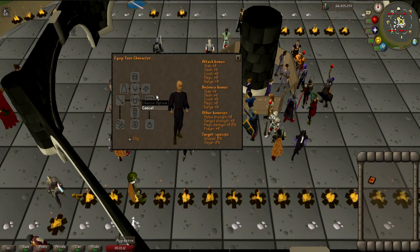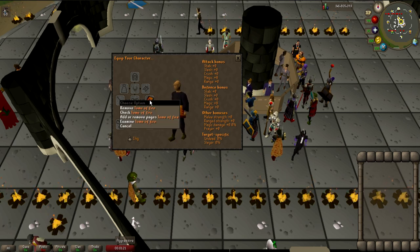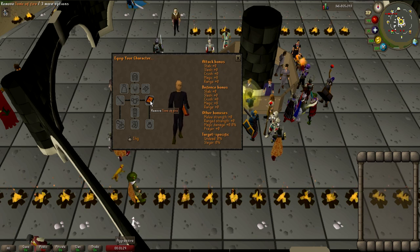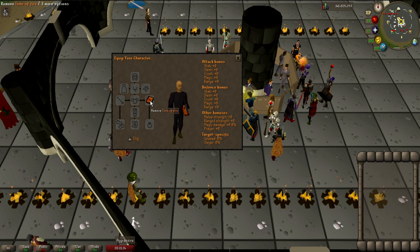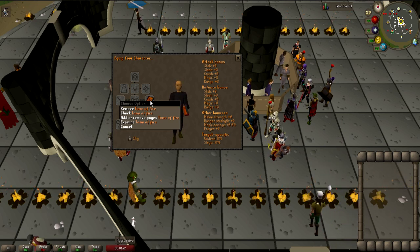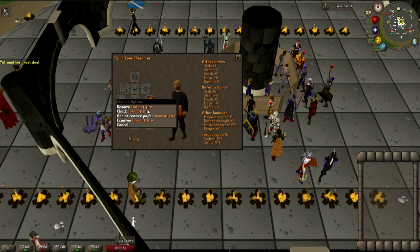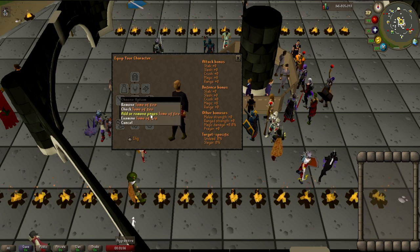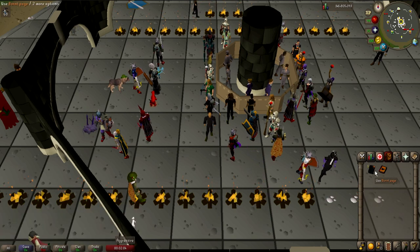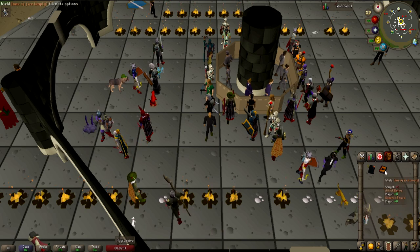One tip before moving on: if you get a Tome of Fire and put a single burnt page inside it, it acts as unlimited fire runes. The page is only consumed during combat, so while high alching or teleporting the page won't be used up. This is a cheaper alternative to the smoke battlestaff — the book is around 500K and you can resell it with the page afterwards to recover most of the cost.